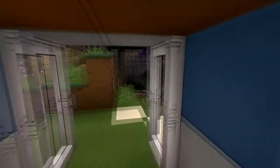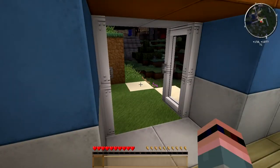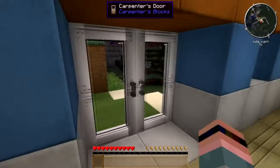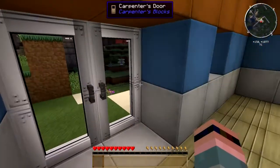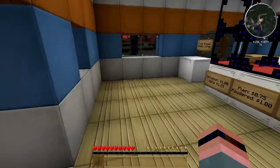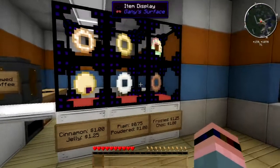Welcome to the Holy Dough Donut Shop. One of the things that has been added — or at least that I didn't notice in the previous version of Horizons — is Carpenter's Blocks. Carpenter's Blocks has been added, so we've got this cool steel door here and this cool little counter here.